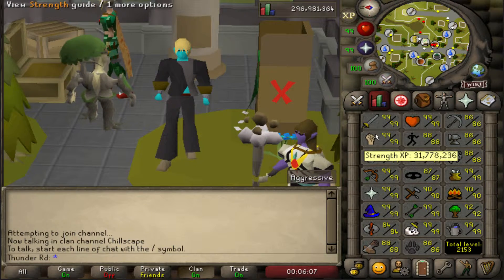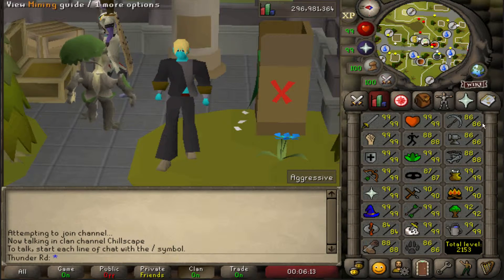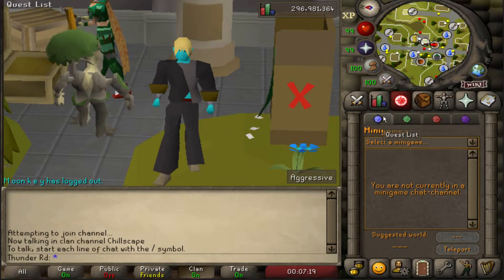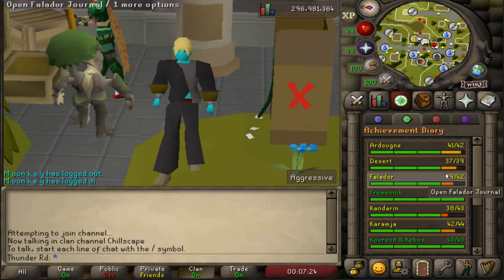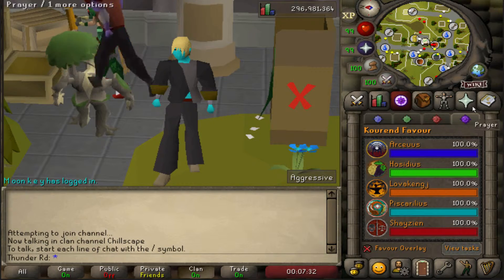I have 12 out of the 23 skills completed — not completed but 99 — so that leaves 11 skills. There are 23 skills; everything else in the account is pretty much up to date, all the quests are completed. I do have some achievement diary stuff to do, although I don't have all the levels — Varrock's end is done.